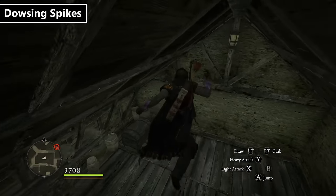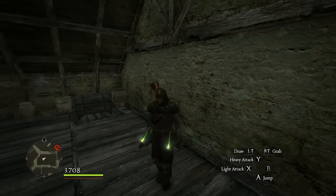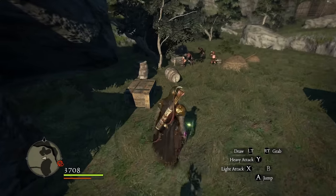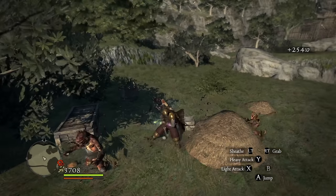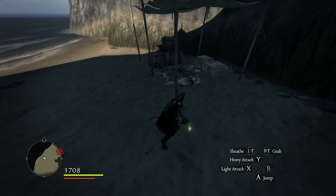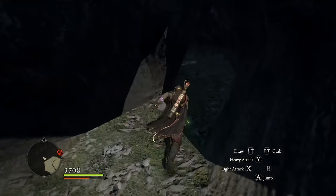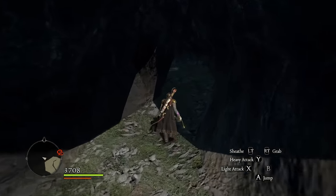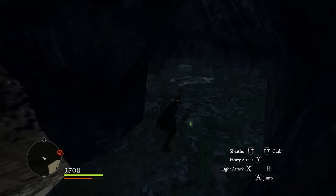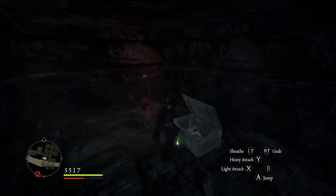Another weapon from the Black Cat that can be useful are the Dousing Spikes. These daggers will give off a slight vibration and glow when near a chest — they look neat in the dark and can be very helpful for finding hidden chests. For those of us who walk right by things without realizing it, these are great. Their range isn't that large and it's often obvious where some chests are, but in Bitterblack Isle and several dungeons it's not that obvious. Use these to find more treasure if you aren't aware of all the spawns — and they aren't half bad damage-wise either.